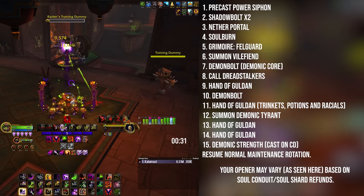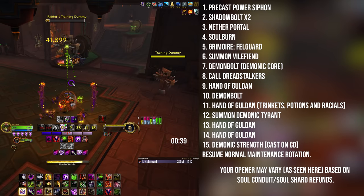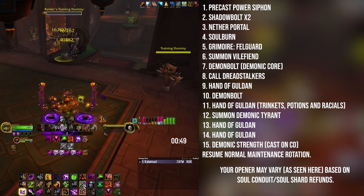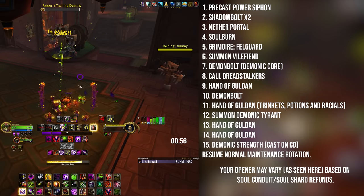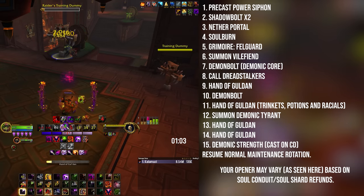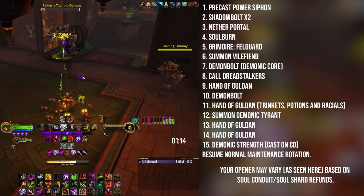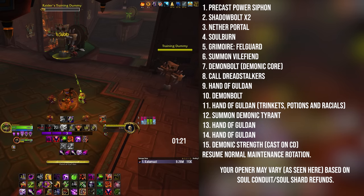There's a lot of RNG depending on whether your Pit Lord crits, but you've got Tyrant cranking with Reign of Tyranny, all your pets out, and two-piece/four-piece amplifying pet damage — an insane burst profile that then drops significantly outside of cooldowns. Outside of CDs: cast Dreadstalkers on cooldown, cast one Vile Fiend between every Tyrant (Tyrant is a minute thirty, Vile Fiend is 45 seconds), cast three-shard Hand of Gul'dans, and cast Power Siphon on cooldown as long as you don't overcap on shards or Demonic Core stacks.